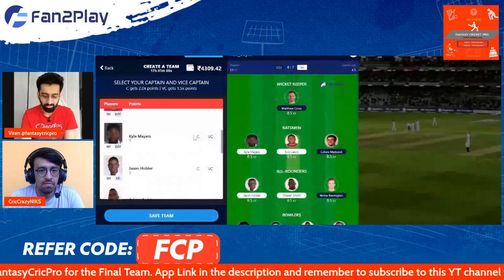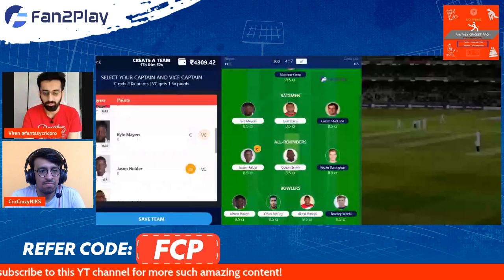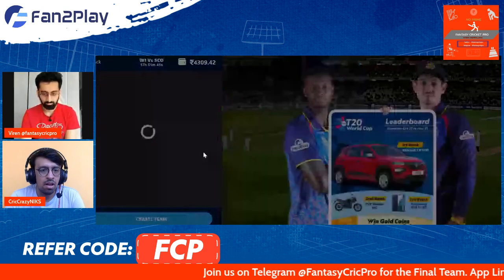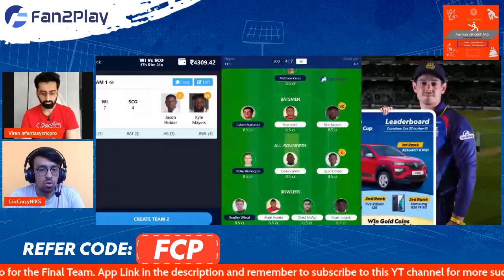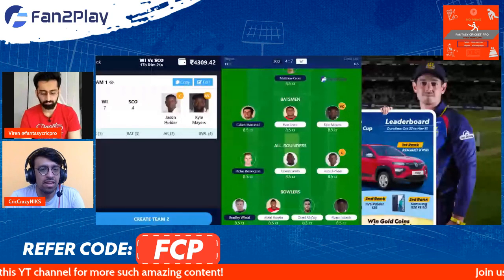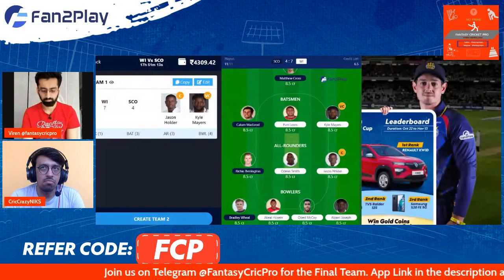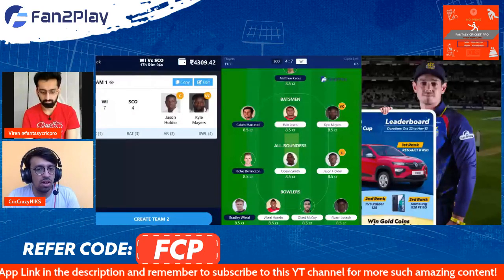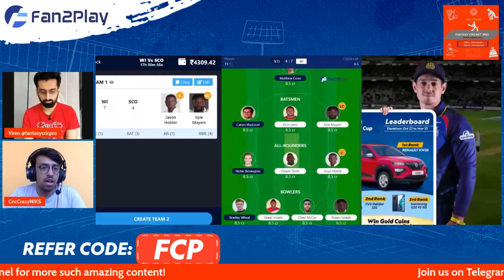On to captaincy and vice-captaincy. I think this will be the easiest section because I don't think too many will stray away from Holder and Mayers. But do you see someone like Akhil or Alzarri as captain or vice-captain in any scenario? You can definitely go with any of the pacers in this game. If Scotland bowl first, you could potentially go with someone like Joseph who does better in set innings as well. Mayers might remain a constant. With Holder, I'm unsure how they use him — sometimes he gets the ball up top, bowls three overs when they play him out, and then doesn't get the fourth over. Safest option is Jason Holder and Kyle Mayers, but you could always try Akhil, Alzarri, Obed, everybody. From Scotland you could go with Barrington, McLeod, Bradley Veal, or Joshua Davey — plenty of options there as well.